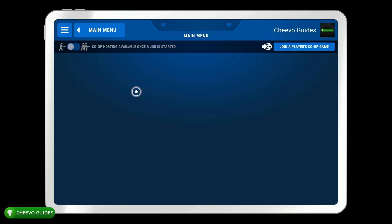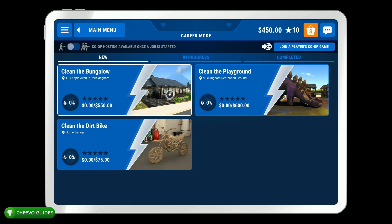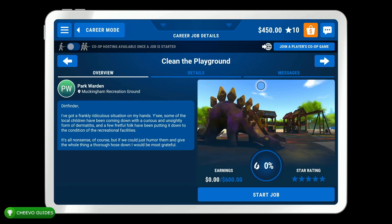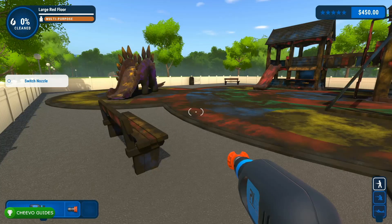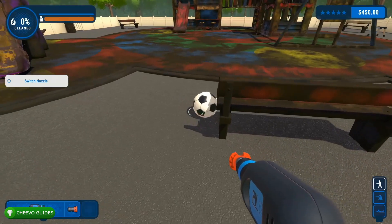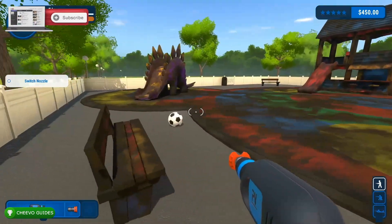Guys, this is Chivo Guides back here again with another achievement guide. Today we're going to be focusing on the Stego Score achievement in Power Wash Simulator. This missable achievement is unlocked on the playground job.